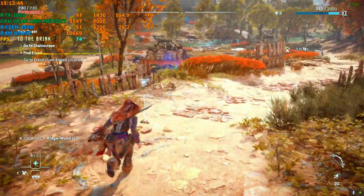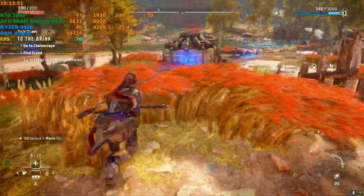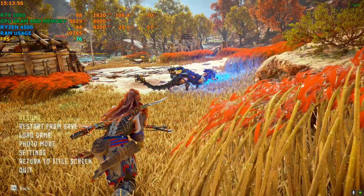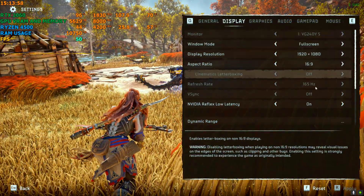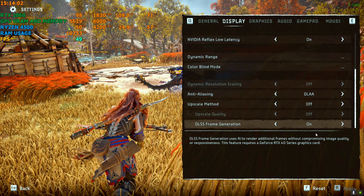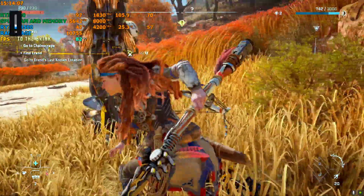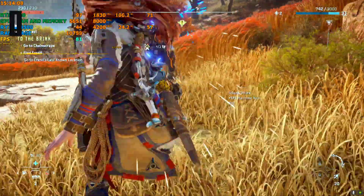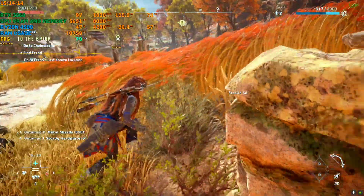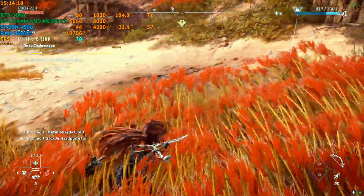Every upscaler is working — it's the official frame generation from Nvidia's 4000 series. You can also use DLAA. With DLAA you'll get a little lower FPS because it uses native resolution, so you won't get as many frames as DLSS or FSR, but you can use it for superior quality.